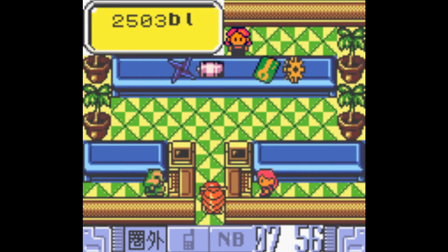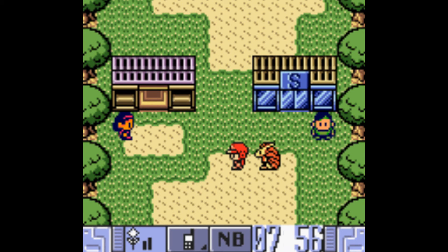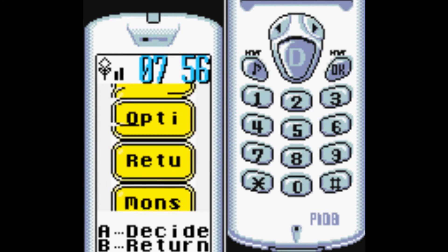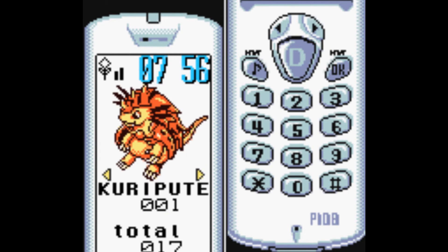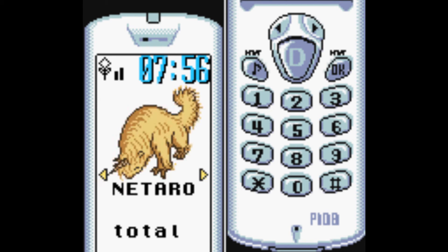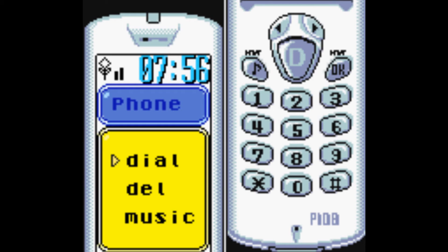Sorry, I forgot a step. First, now that you've taken the DNA, what you want to do is go to Phone. Find who you want to evolve - so in this case it is Rodance right here. And call, dial.